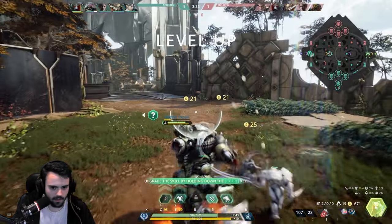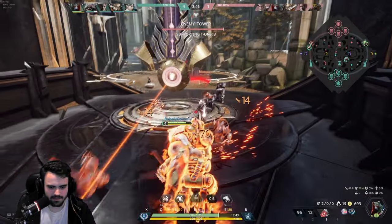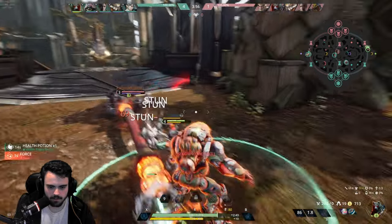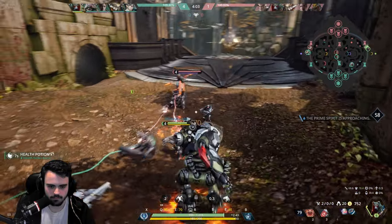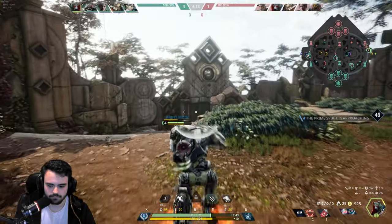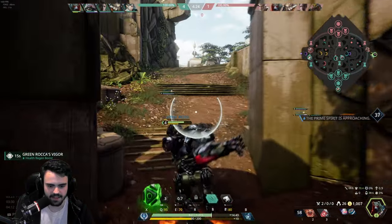I don't 100% understand the ult yet — I was reading it while waiting for the match to start. I'm leveling Q first, 100%. I know it restores our energy and enhances our other abilities. Looks like your energy will also restore over time — you get 10 per second.